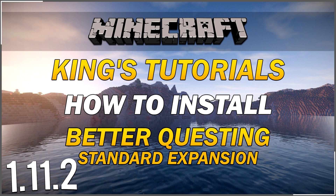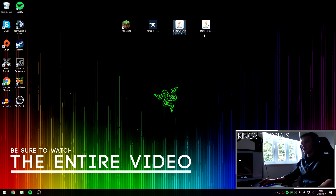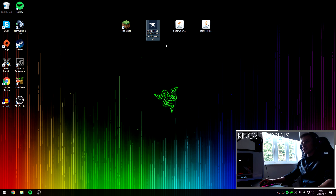Hey guys, KingEasy here, and thank you very much for tuning in to episode 21 of King's Tutorials. In this episode I'm going to be showing you guys how to install the Better Questing Standard Expansion mod for Minecraft 1.11.2, and we're going to be installing it using Forge.